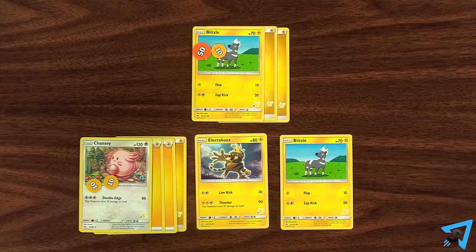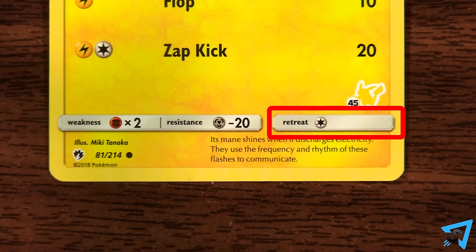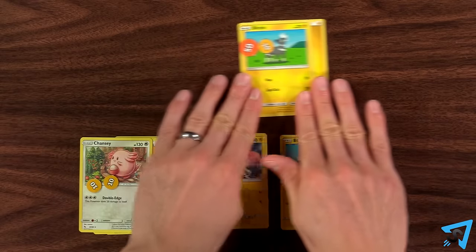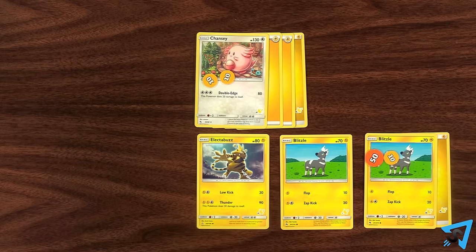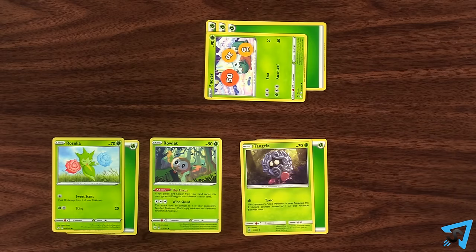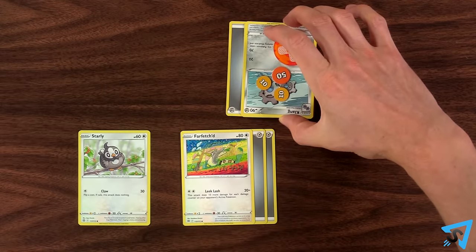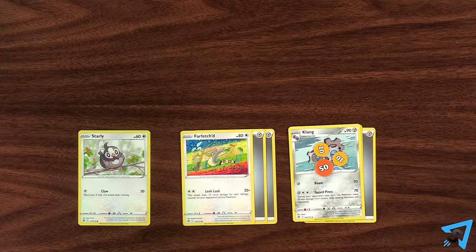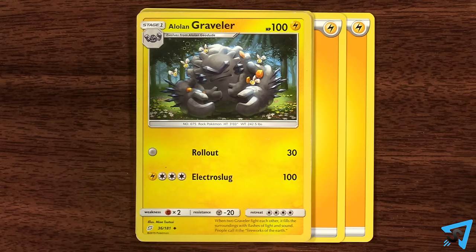Retreat your active Pokemon: once per turn, you can discard one energy from your active Pokemon for each listed in its retreat cost. If none are listed, it retreats for free. You switch that retreating Pokemon with a Pokemon from your bench. Keep all damage counters and all attached cards with each Pokemon when they switch. Pokemon that are asleep or paralyzed cannot retreat. When your active Pokemon goes to your bench, whether it retreated or got there some other way, special conditions and all effects from attacks are removed from it. If you retreat, you can still attack that turn with your new active Pokemon. If you don't have enough energy to retreat, then you may not retreat.